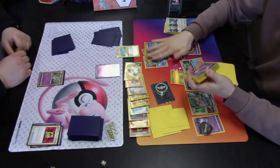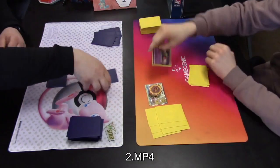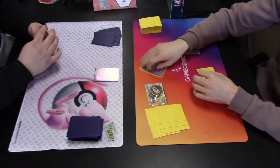Radiant Greninja has a powerful attack — Moonlight Shuriken: discard two energy from this Pokemon and do 90 damage to two of your opponent's Pokemon. On the other side of the field there are two Pokemon with less than 90 HP remaining, so Radiant Greninja cleans up this very quick round two game. What do you think of the commentary? Let me know in the comments, like this video, subscribe to the channel — thank you for watching and I'll see you next time in the Professor's Lab.